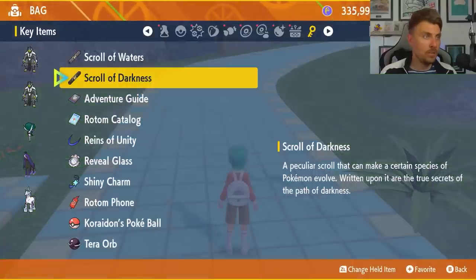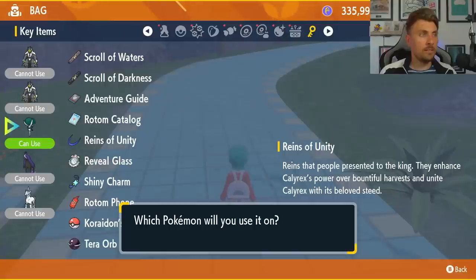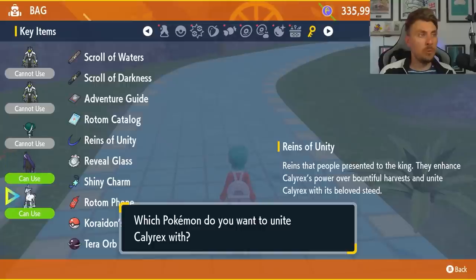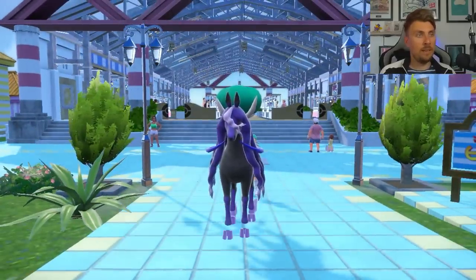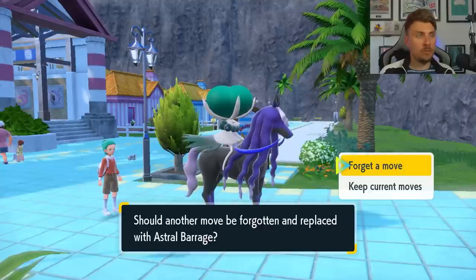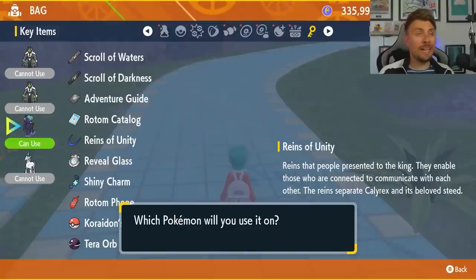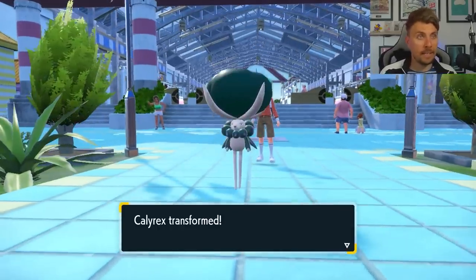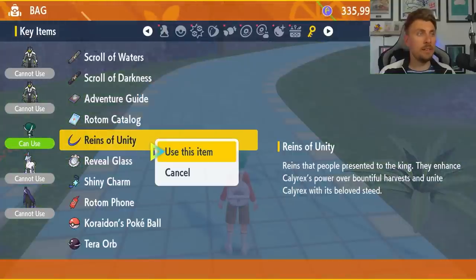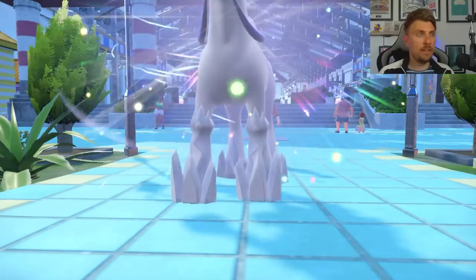For the Reigns of Unity, use it on Calyrex. If you've got Spectra or Glastra in your party, you'll have the choice of which form to create. Going for the Reigns of Unity transformation gives us Shadow Rider Calyrex, which wants to learn Astro Barrage — its signature move from Sword and Shield. You can reverse the transformation by using the Reigns of Unity again. You can also do the same to get Calyrex fused with Glastria into the Ice Rider form, which learns Glacial Lance as its signature attack.